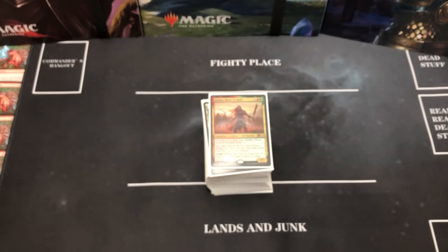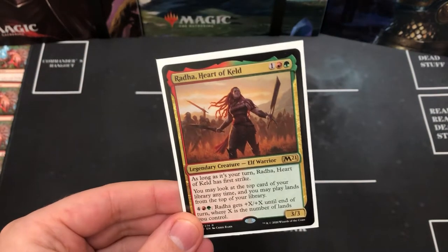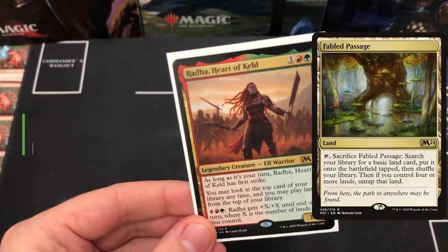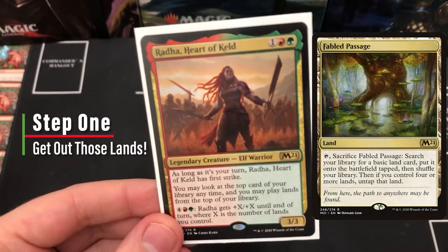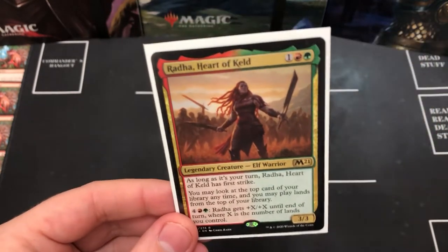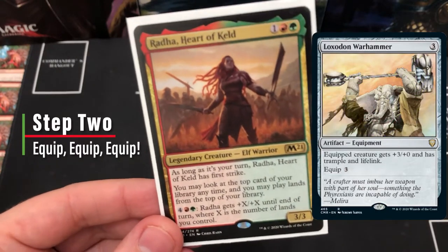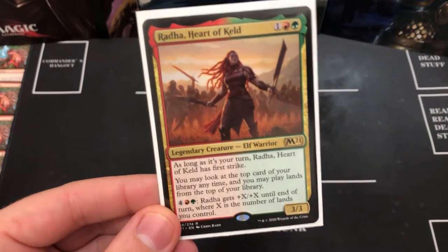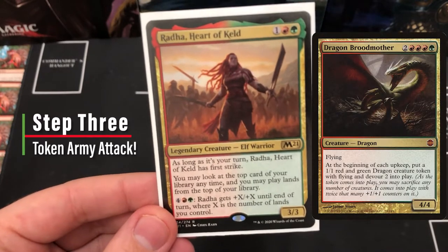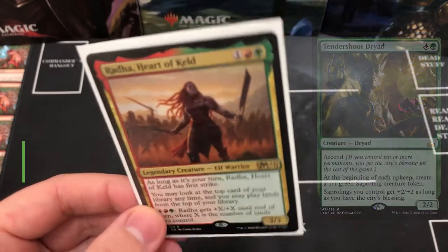Let's get right into this deck tech. We have three strategies for Radha. The first is just to get out all the lands — ramp out all those creatures that can get you more lands. Second, we're going to attach equipment to Radha to make her really powerful and use her activated ability. And thirdly, if all else fails, we've got so many creatures we're going to go super wide and overwhelm our opponents.